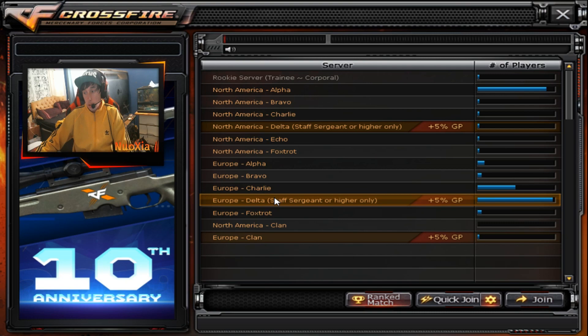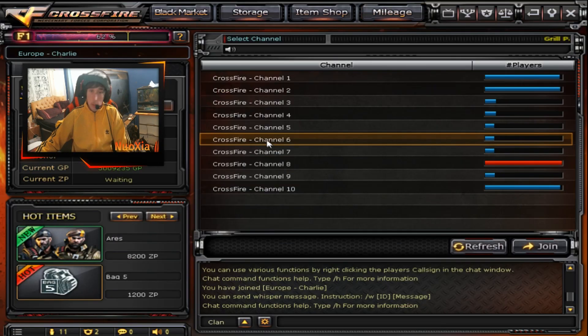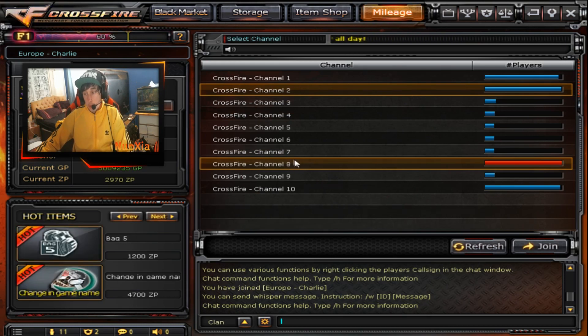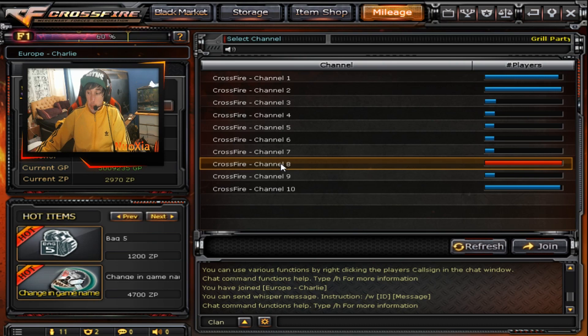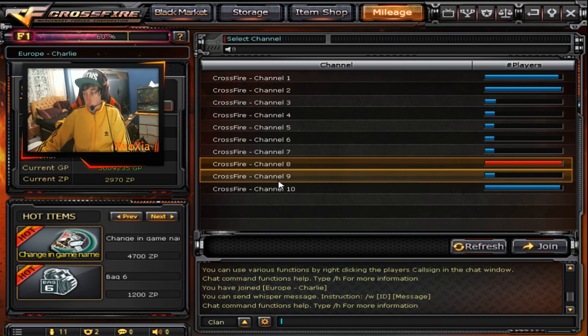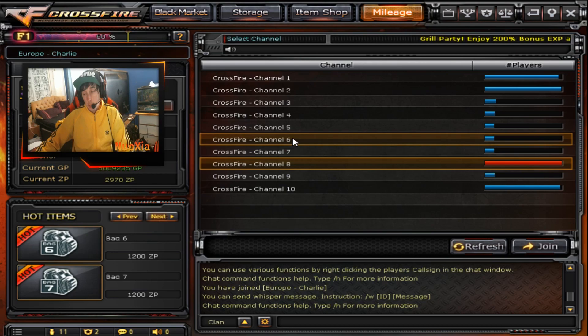A good way to practice your aim is playing a lot of headshot mode, or free for all, or even playing in scrims or ranked. It's good to play in scrims against people who are better players than you. If you're on the right server, there's going to be some good players in there. When I first started out, I was getting wrecked — but I kept at it. Obviously you can't play good every single game, even if you're a good player. Everyone has a bad game. But just stick at playing these modes and your aim is going to improve.